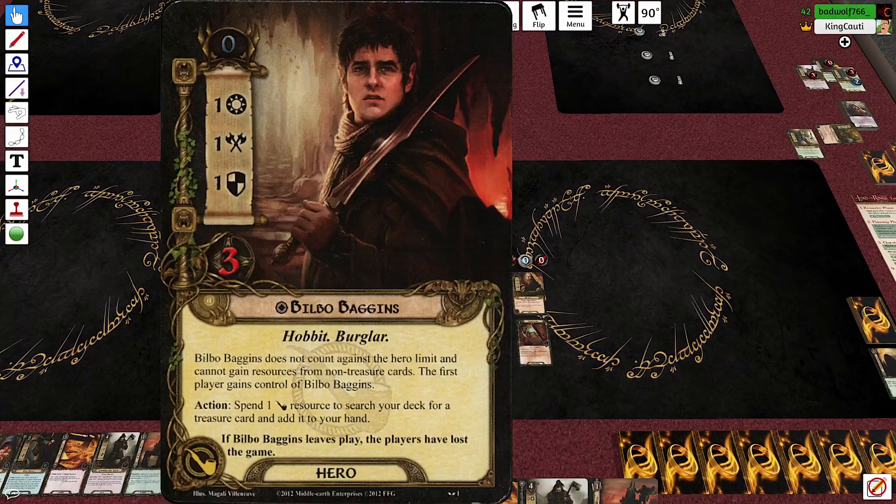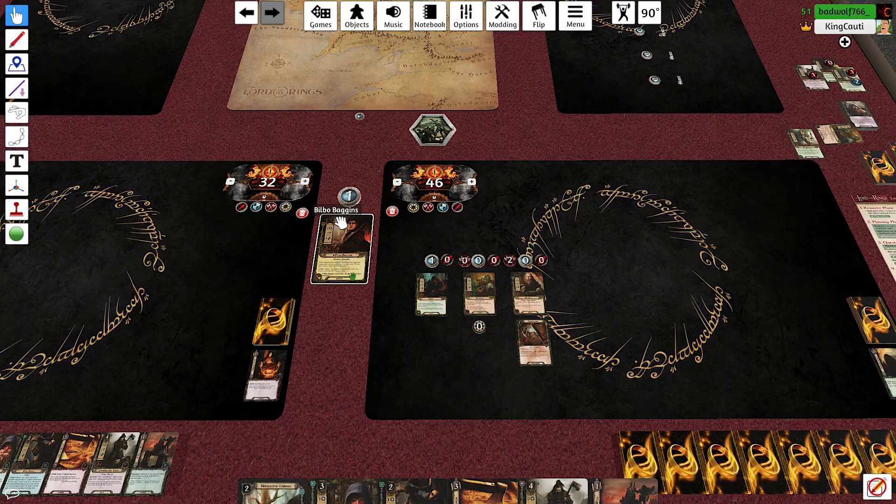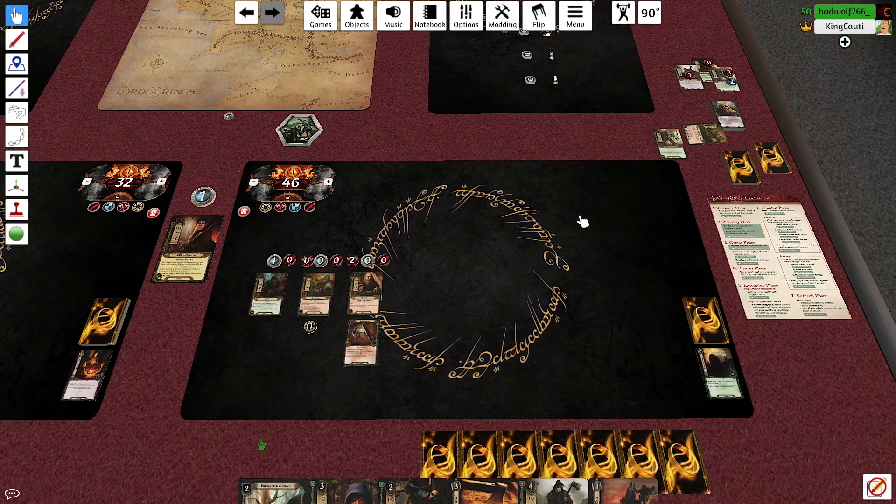Actually, Bilbo just gets knocked unconscious — he doesn't leave play. We can poison Bilbo as much as we want. This is like that Mythos Tales game where Travis and I kept getting poisoned by Yig and said 'what's the worst that can happen?' — and then we died.